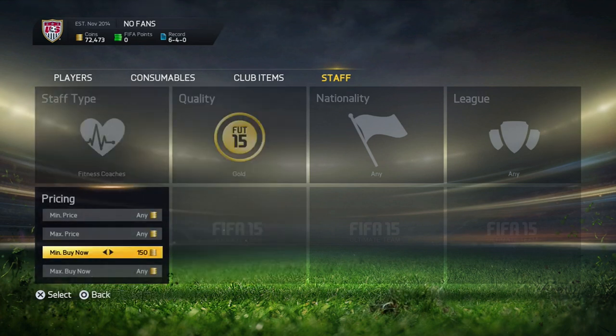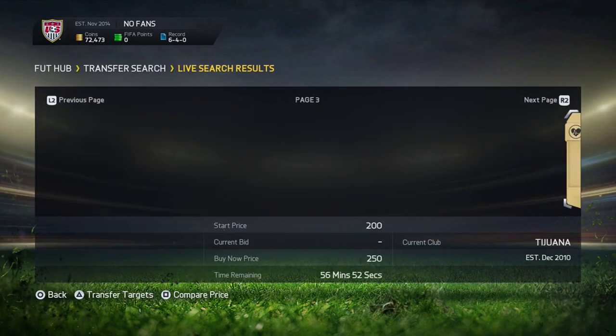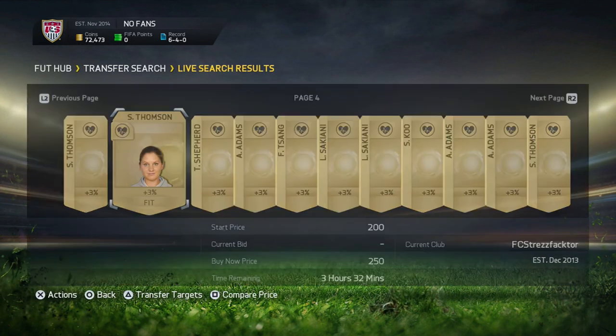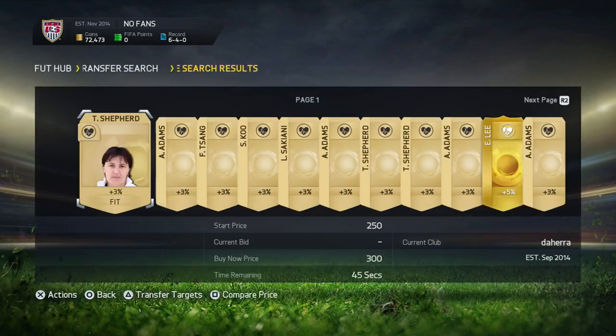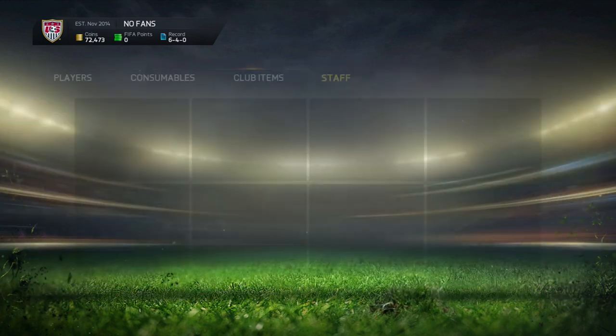What I'm going to do is find their lowest buy now price first. For example, fitness coaches — I believe they are going for about 250 coins. Might go for a little bit more. As you can see right now, they are indeed going for a little bit more than 250 coins. We'll take this up to 300 coins now and see if we can get anything here. As you can see, we have a few for 300 coins.